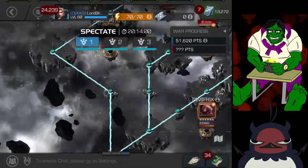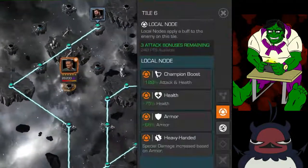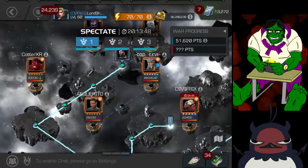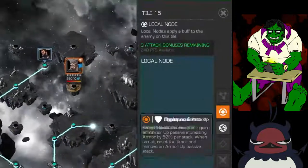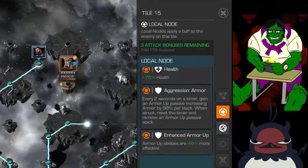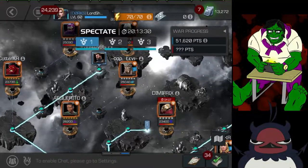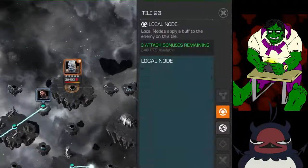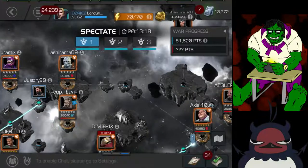First up I'm going to have to fight Morto — he's annoying to fight but we shouldn't have too much of an issue with him as long as he plays ball. Then we've got a node with Aggression Armor, also not a problem. I'm probably going to use Nick Fury on both of these in case Morto does something crazy. Then this mini — I would normally use someone like Omega Red.